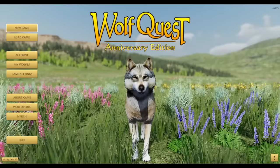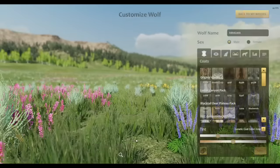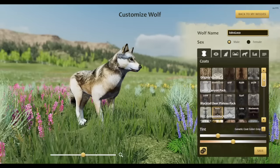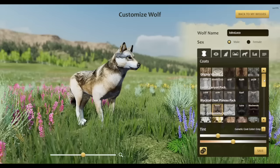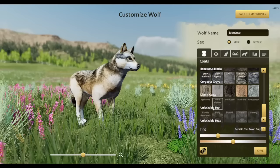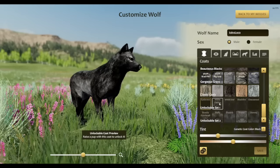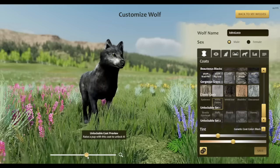Third new thing — for years we've had things called NPC coats which you can't choose; they don't even appear in the wolf customization coats panel. But you can find rival wolves and dispersals with them, and sometimes pups grow up and have one of these coats. We decided to change that — now, if you have a pup who grows up and has one of those coats, that unlocks that coat in the wolf customization and it's available for you to use on any of your wolves.